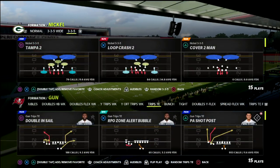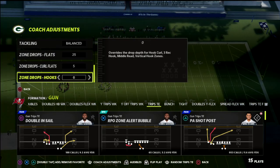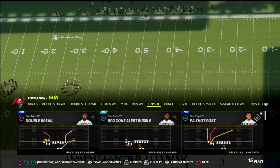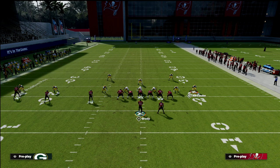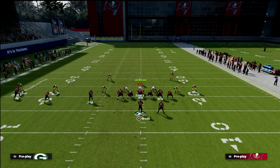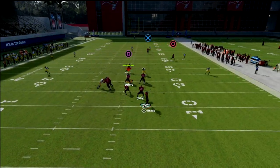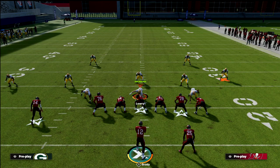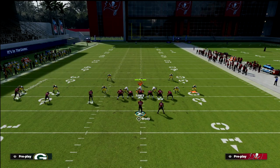In Madden 22 we have zone drops on defense, so we're able to put flats, curl-flats, and hook-curls wherever we want them — up to 30 yards. This is the most popular way people are playing defense in Madden 22 and was the most popular in Madden 21. As soon as these were in the game, people understood quickly that you could take a defender, put him in a flat, and that would allow him to guard a deep crosser. But the problem is a lot of offenses have gotten lazy — they don't have anything attacking the middle of the field, revolving around deep crossers or deep posts getting over 30-yard clouds.